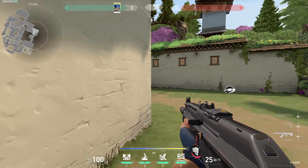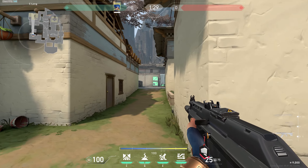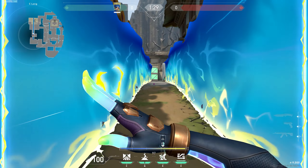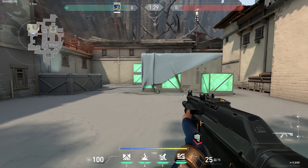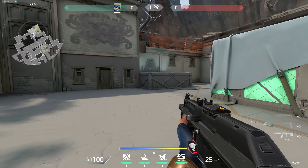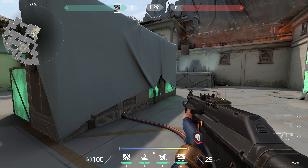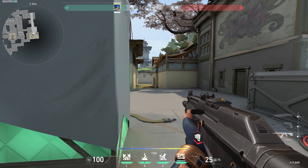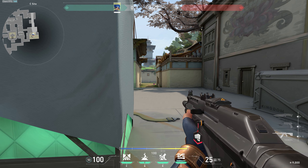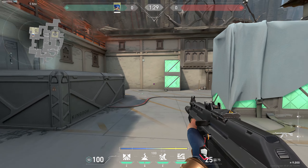On the attack side, for example on Haven long, you press C and it creates a giant wall for your whole team to push through — check left corner, right corner. Be careful though: enemies can peek through your wall, they take a little damage doing so but can still catch you off guard. I've seen it happen multiple times and it's happened to me too, so watch out for enemies who just go yolo and peek your wall.